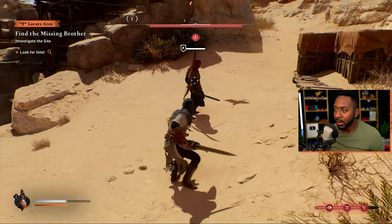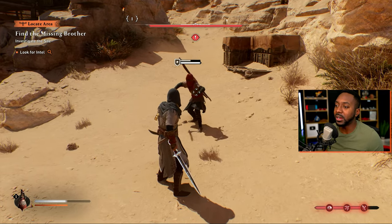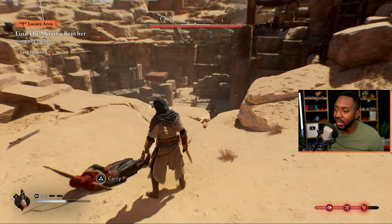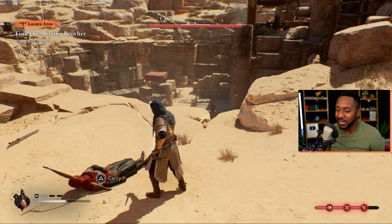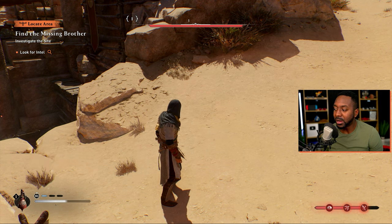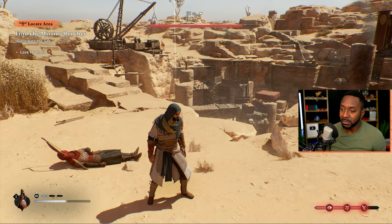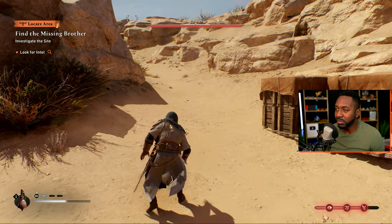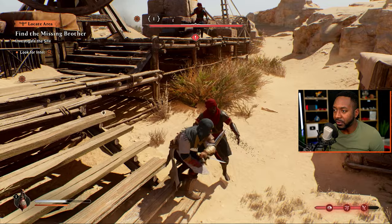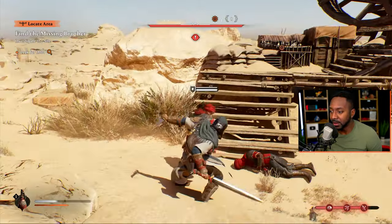When you lock on with R3, you get white attacks that you can parry by hitting L1. The cool thing about parrying is after you hit R1 you can kill the enemy instantly, which is really cool. If an enemy hits you with a heavy attack that glows red, you cannot parry those — you want to dodge out of the way. Also watch out for larger armored enemies: when you see that eye symbol on the bottom right glowing, those enemies can't be insta-killed on parry — you can only get a couple hits in because they're pretty strong.